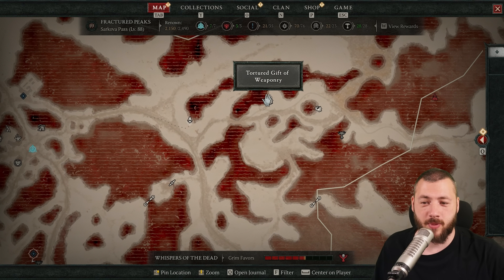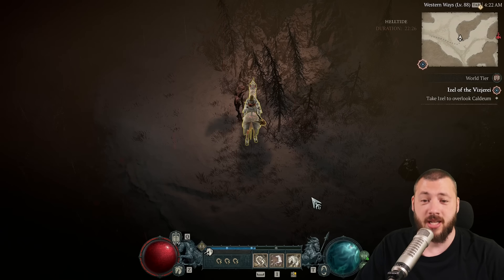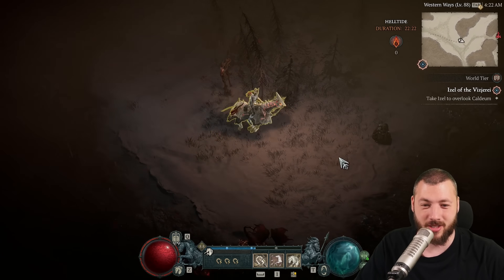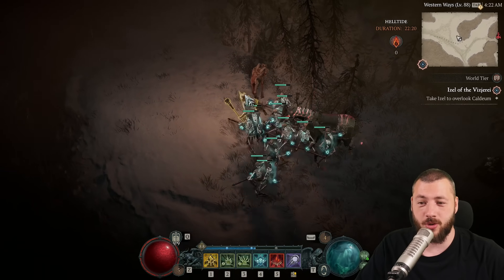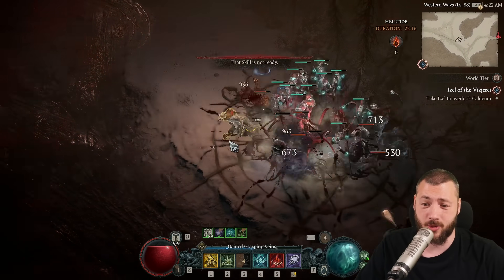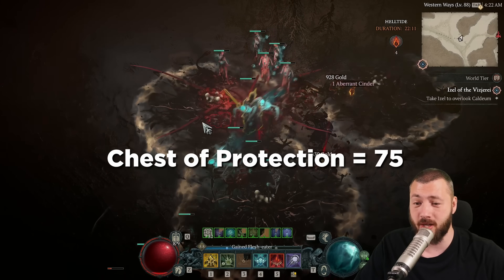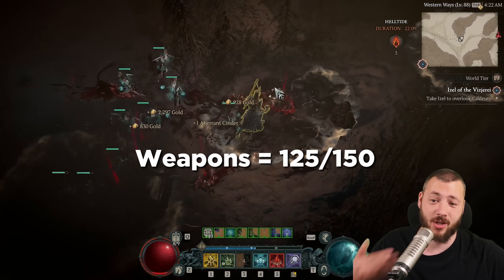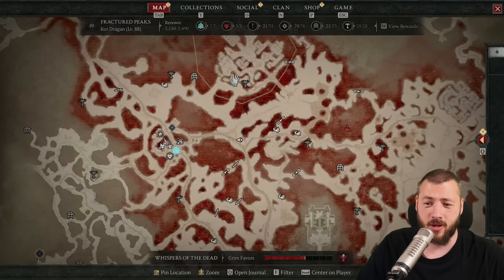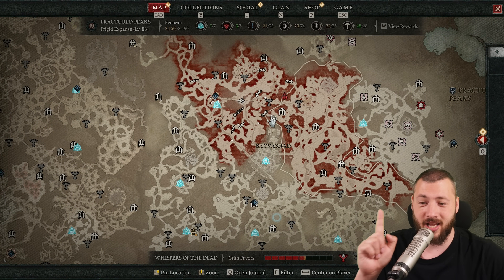As you're in a helltide area, there will be chests displayed: Tortured Gift of Weaponry, Tortured Gift of Jewelry, and Tortured Gift of Protection. These are not the ones you're actually looking for — these are the obviously glaring ones. You pick up the aberrant cinders. You need 75 for protection and jewelry, and heavy and light weaponry needs 125 and 150. But again, these are not the chests you're looking for.